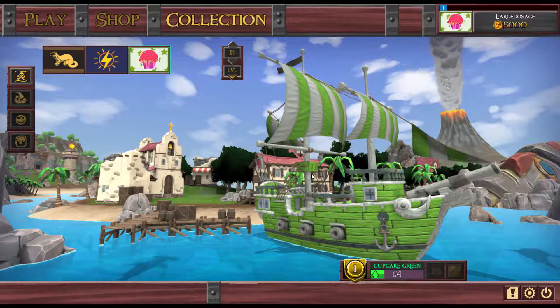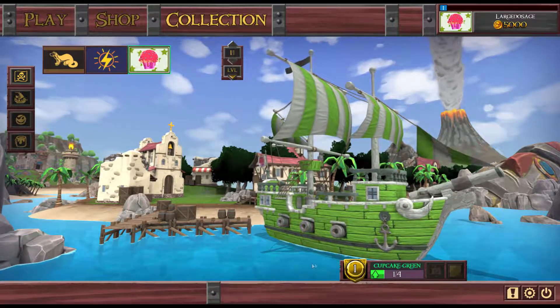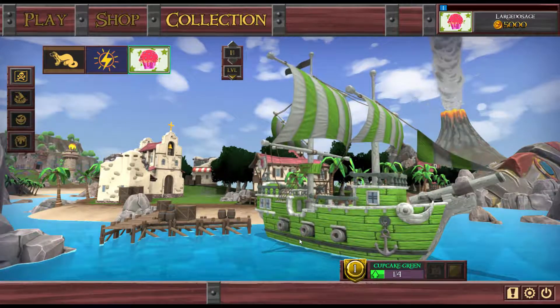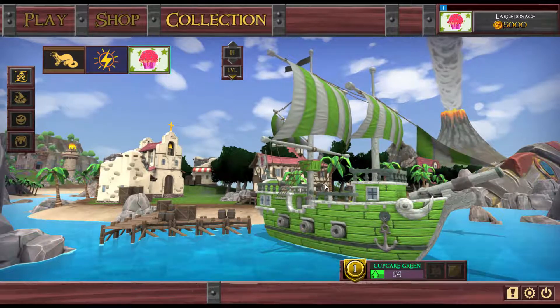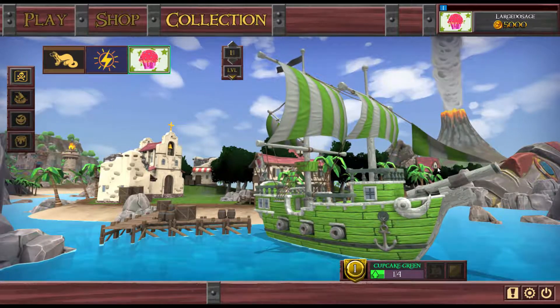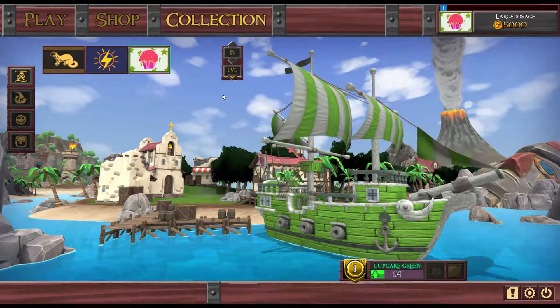How's it going guys, my name's Large Dosage and welcome to Unturned Bounty. There's a shark in the water and I just saw it swim through land - that's amazing. This game is in alpha at the moment, and if you want to play you can join their Discord and they'll send you a Steam key. It's basically open alpha.